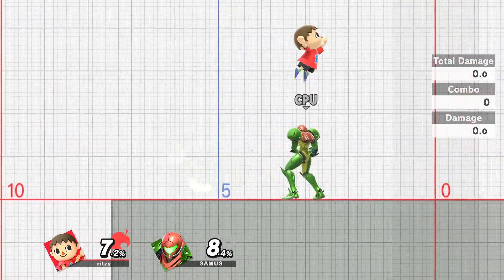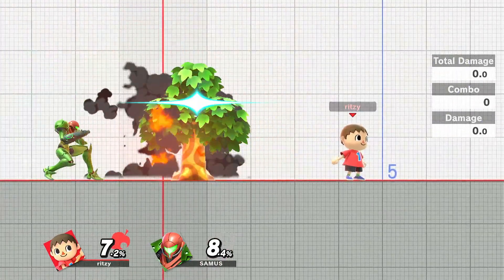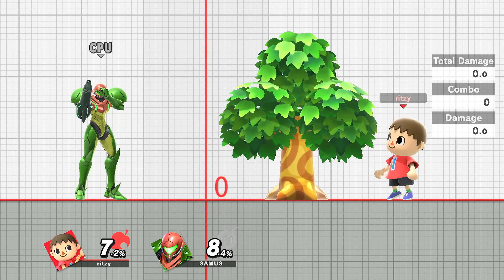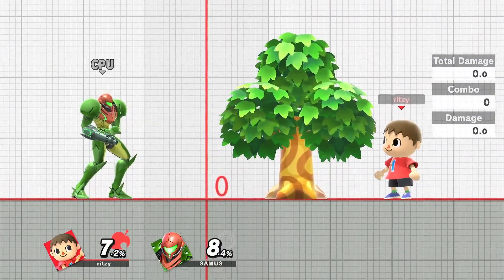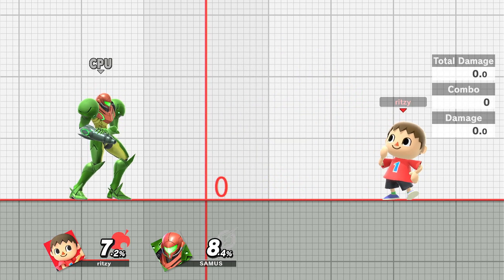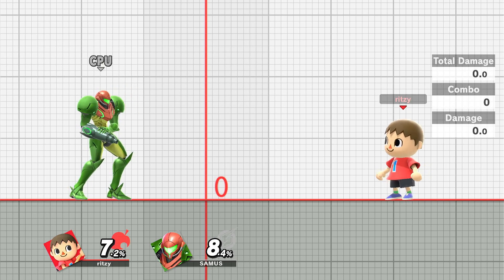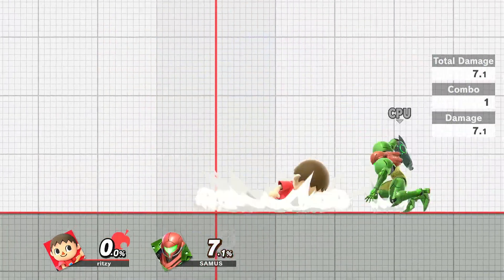Something you're going to notice quickly is Villager is a good zoner for counter-zoning — not getting camped out. Between his pocket and his tree, it's really not a good idea to try to zone Villager out. So basically, he's a flexible zoner that can do all the different facets of zoning: strong neutral, set play, and counter-zoning. Instead of like Mega Man, who mainly just has neutral zoning, that's kind of it.